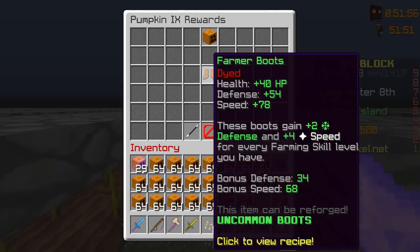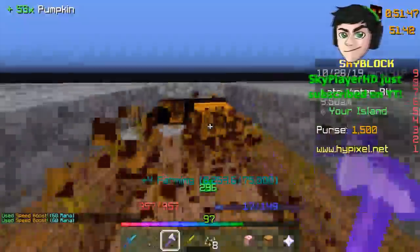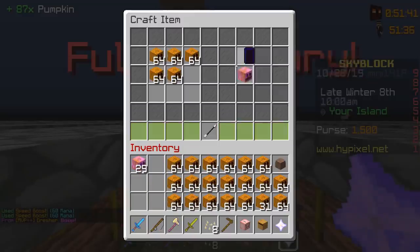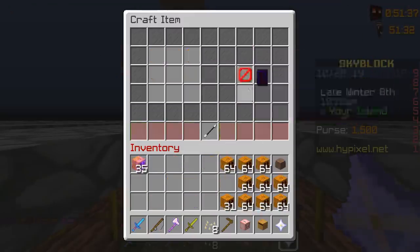Two defense and four speed for every farming level. So if you have 20 farming, that's 80 speed — that is insane, and that's in addition to whatever you have. I have 17 speed from talismans, which means just my talismans and those boots immediately means 200 speed, which is half of the speed cap by the way.